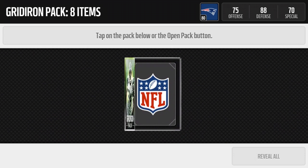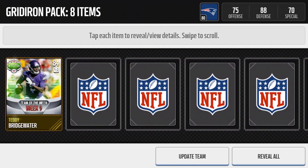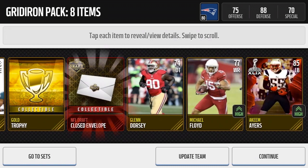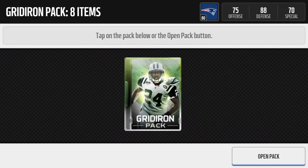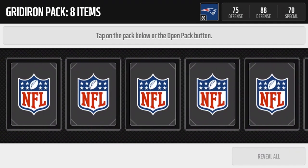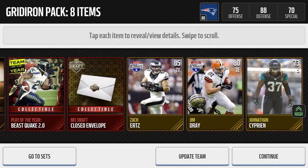Here's the seventh Gridiron pack, guys. Here we go - let's shuffle it up a bit. Michael Floyd, Teddy Bridgewater, Hakeem Ayers - reveal all, two gold trophies in it, envelope. Here we go guys, the eighth Gridiron pack - reveal all. Play of the Year Beast Quake, Beast Quake, Julius Peppers, Jonathan Siphon, Jim Dre, and Zach Ertz.